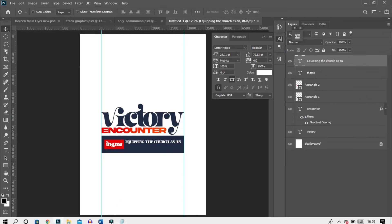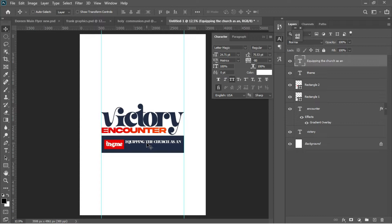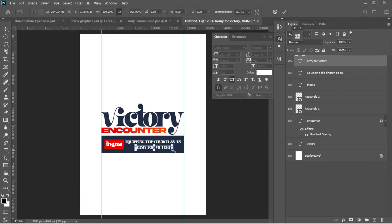This text is not complete, so go to the notepad again and copy from 'an army for victory'. Ctrl+C to copy it. Then make a duplicate of the first text layer — Ctrl+J — and use the arrow key to drag it underneath. Select the Text tool, Ctrl+A to select everything, and Ctrl+V to paste. So the full text reads: 'Equipping the church as an army for victory'. Ctrl+T to transform it.